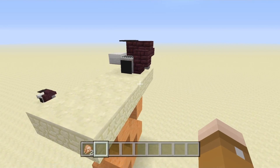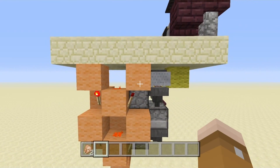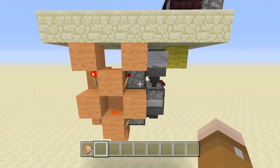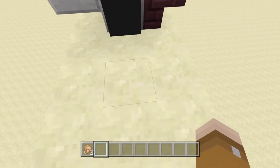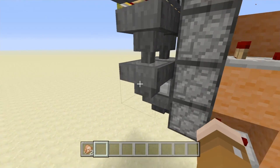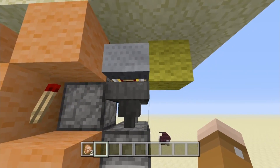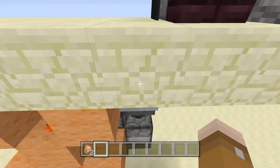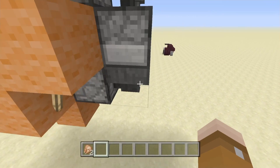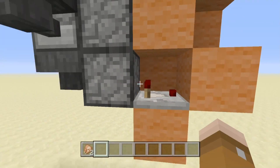The redstone doesn't take up that much space - it only takes up a three by five area. This extra space over here is used for the grill, and most of it happens directly underneath where you're standing. On the left side, the hoppers go into the fuel section. The middle, right in front of the grill, goes to the top section of the furnace which is your ingredient. The outcome gets transported from this hopper into those droppers, which is a dropper elevator that brings it up.